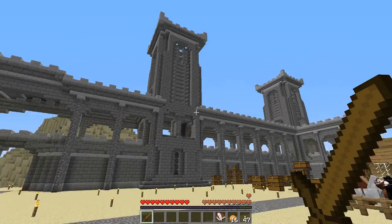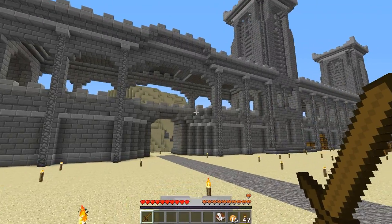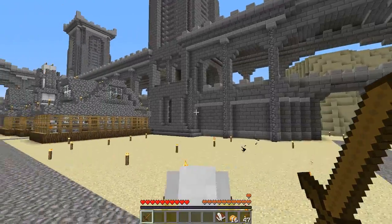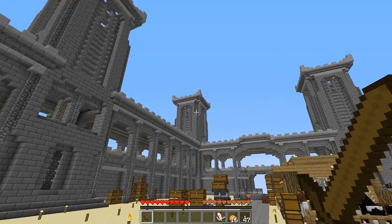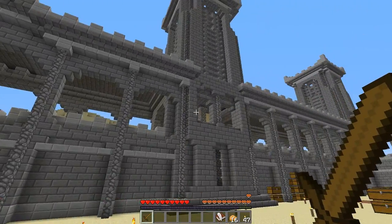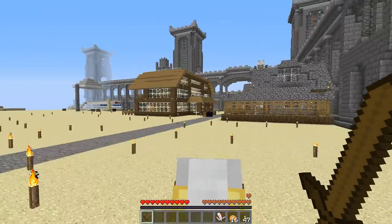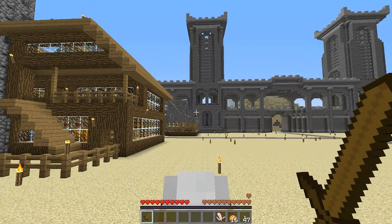Big announcement: you guys have been asking for a tutorial on this wall — I'm going to do it! It'll be a three-part series: part one for the main section, part two for a straight-continuing tower, and part three for a corner piece. There may also be a part four for interior decoration once I come up with a design for the inside of the castle wall.